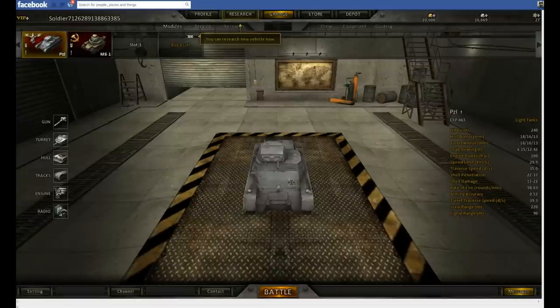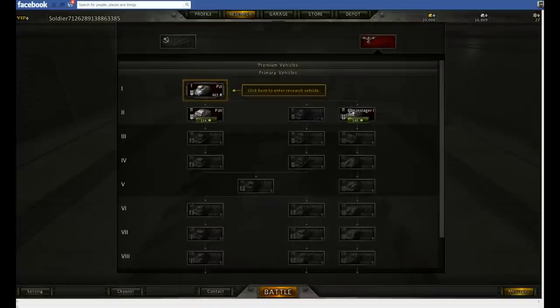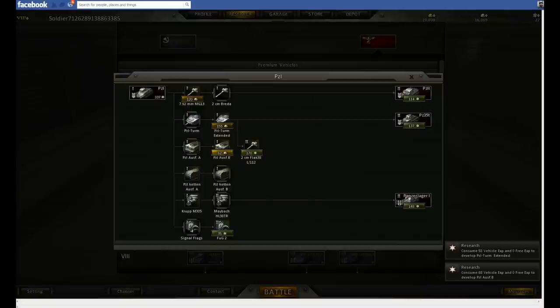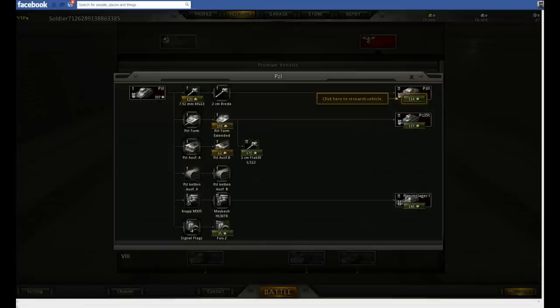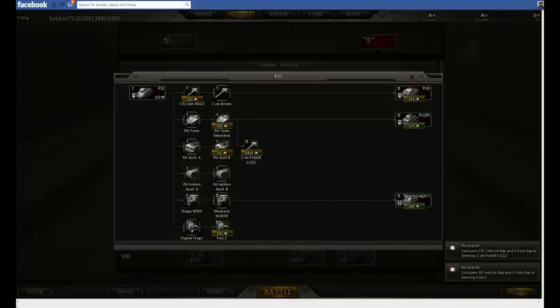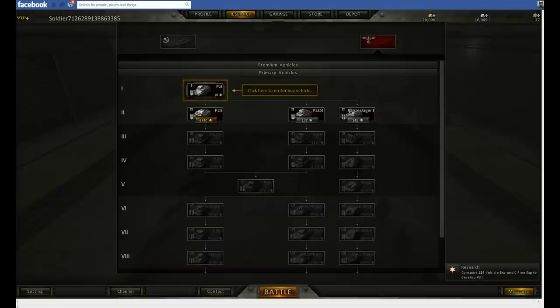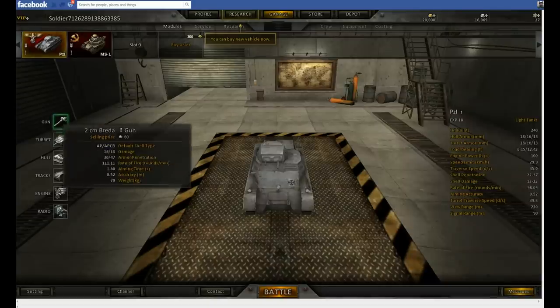I can research a new vehicle now - I wonder how that works. A Panzer II or a Panzerjäger I. How much XP do I have? 463, and 16,000 credits. I quite like this. Check this out - you can upgrade the hull! That's something you can't do in World of Tanks. So, 20mm flat gun, and let's get the radio. 35T Panzer II - I like these little buggers, I'm going to go for the Panzer II. And I can even afford to buy one.